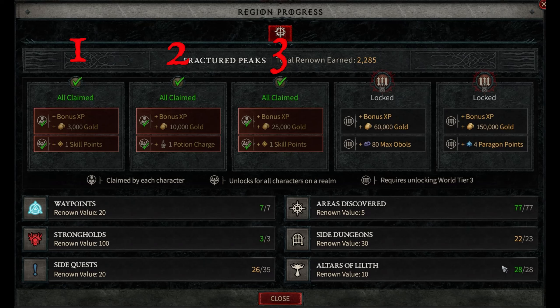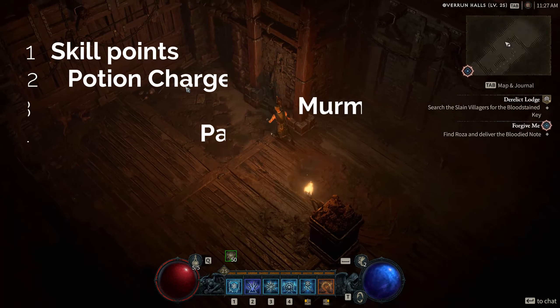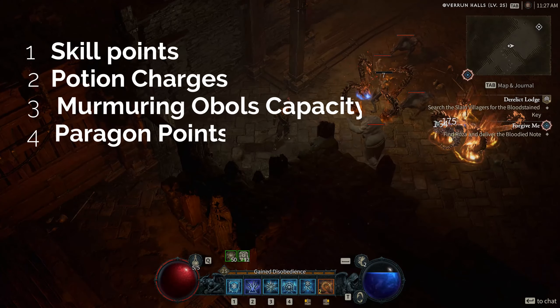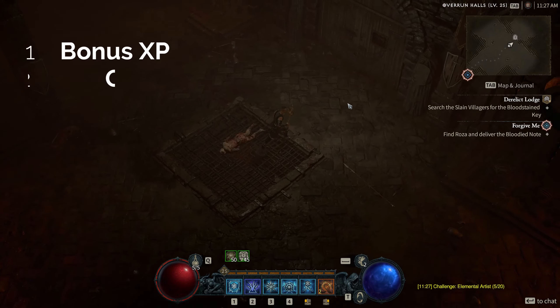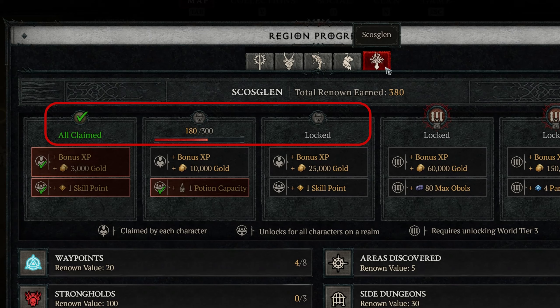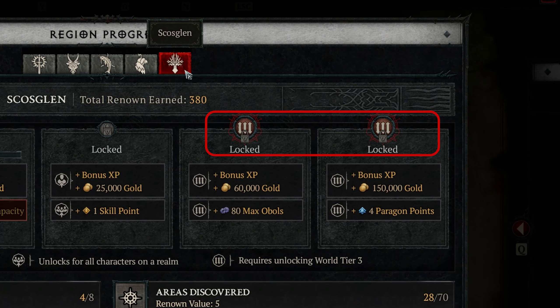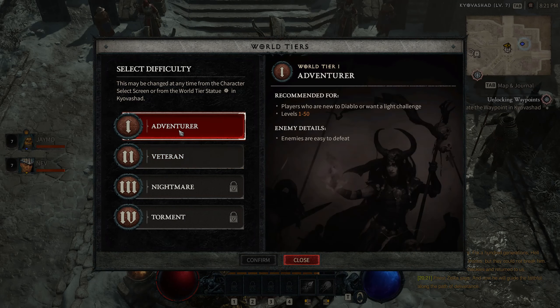The renown system has five stages of rewards that you can unlock by collecting renown points. Some of the rewards are account-wide, meaning they apply to all your characters, while others are character-specific, meaning they only apply to the character you're playing. The account-wide rewards include skill points, potion charges, murmuring obols capacity increases, and paragon points. The character-specific rewards include bonus experience and gold. To unlock the first three stages you need enough renown points in each zone, and to unlock the last two stages you also need to unlock the third world tier, which increases the challenge and loot quality of the game.